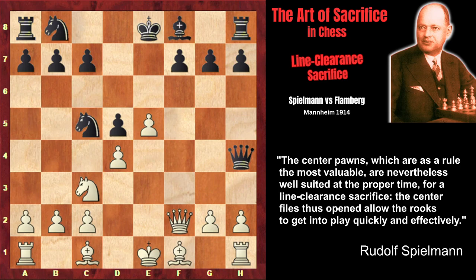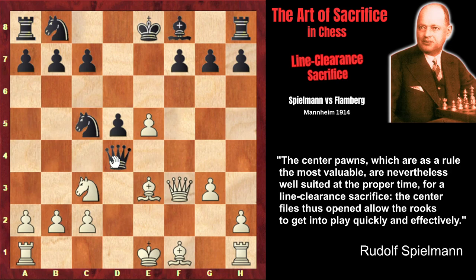That's why, after Qh4 check, he didn't agree to the exchange of queens and decided to sacrifice his pawn, playing g3, attacking the queen. And Black captured on d4. However, this lets White make another tempo move: Be3, developing the bishop with tempo, attacking the queen, and opening the king's way to the queenside. On the queenside the king will be safe, and the rook on d1 would be very actively placed, as after the disappearance of the d4 pawn, the d-file has become a half-open file.